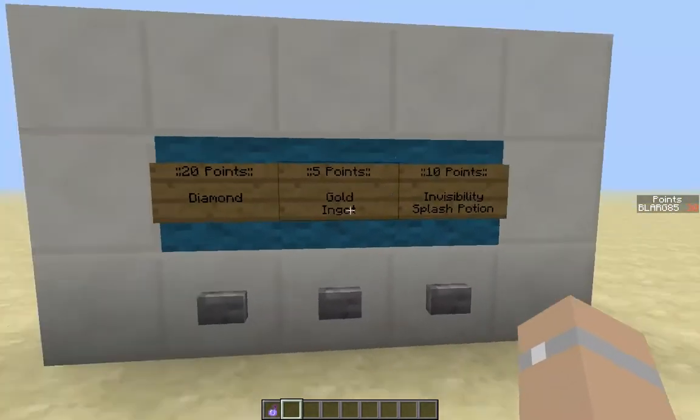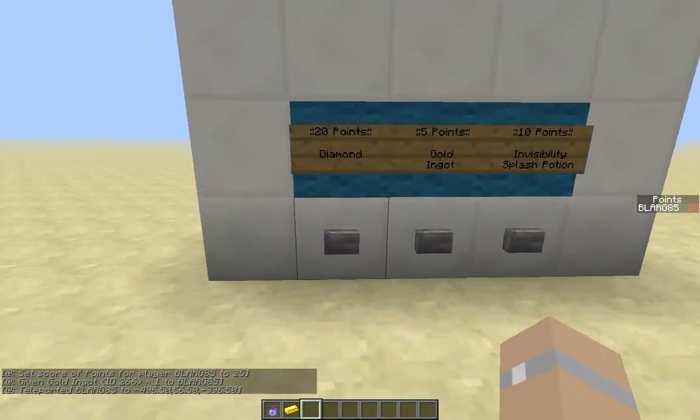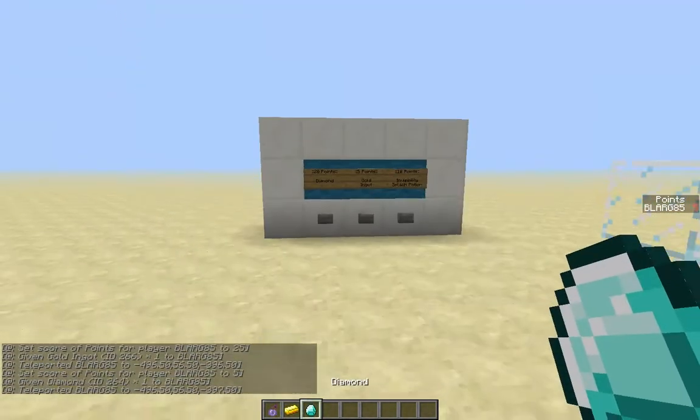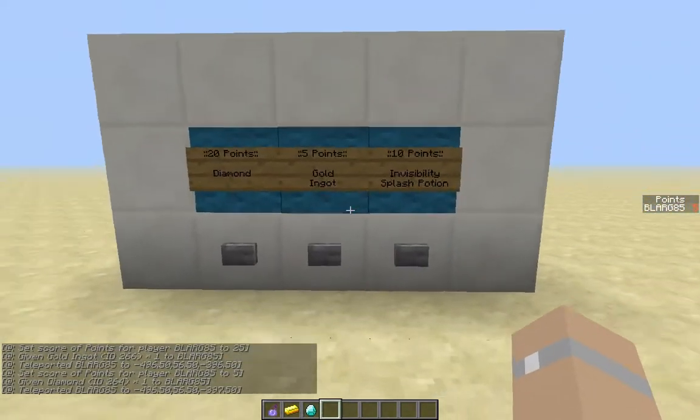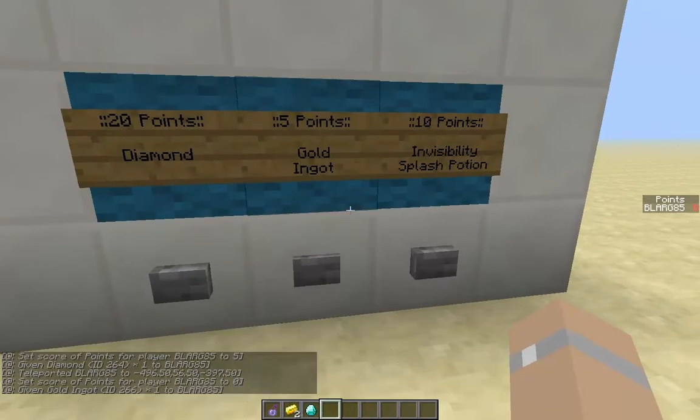To prove that it's one wide — five points for a golden ingot works. And 20 points for a diamond. I still have five points left over. Let's see if I can cheat it. No, I cannot. So I can only buy another golden ingot.